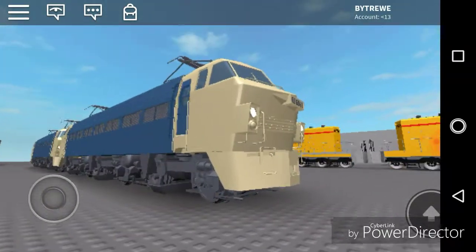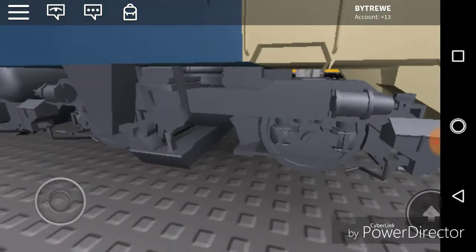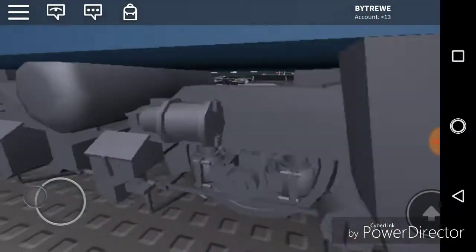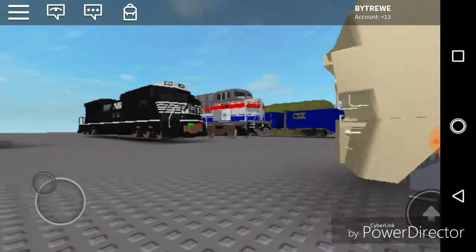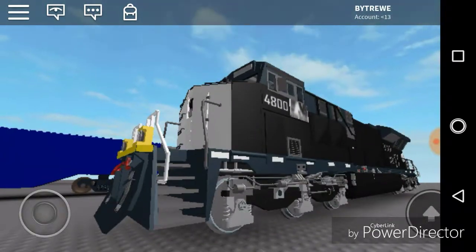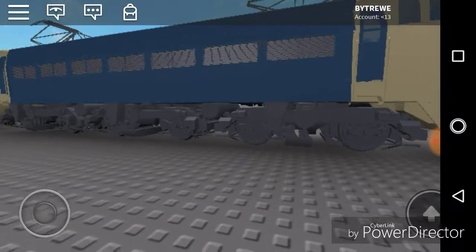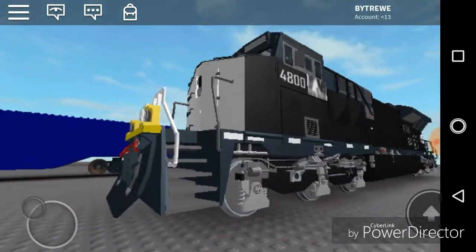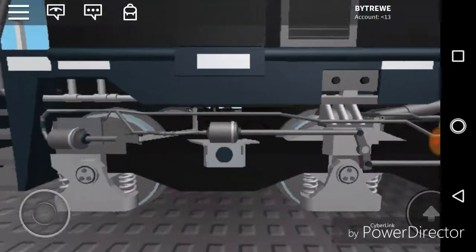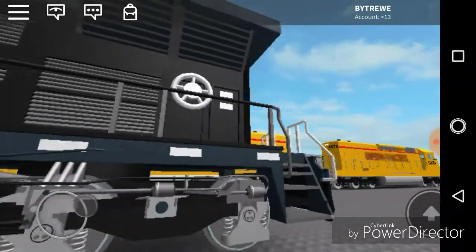Then we have — I forgot the type — this one looks to be like an EF66-11 or something like that. The bogeys have a ton of detail. It's not too much — it's so realistic. This is probably the most realistic train on Roblox. Well, these are the second most realistic — this one's the first. It's got a lot of detail. Look at the bogeys — don't they look exactly like real life? This is so real looking.